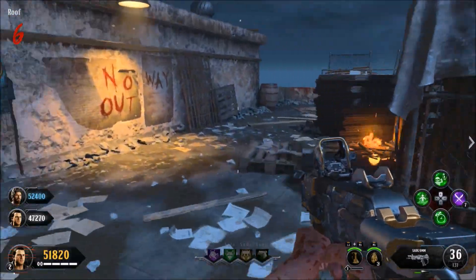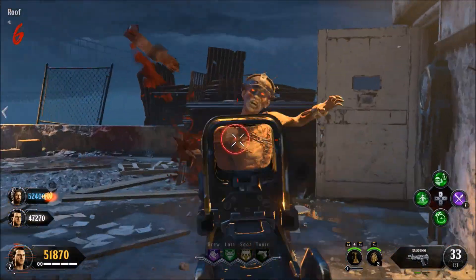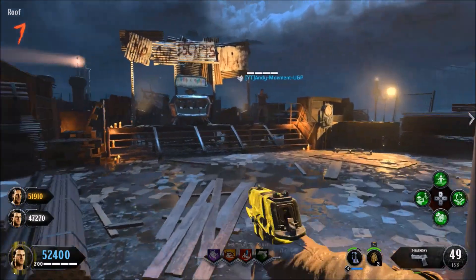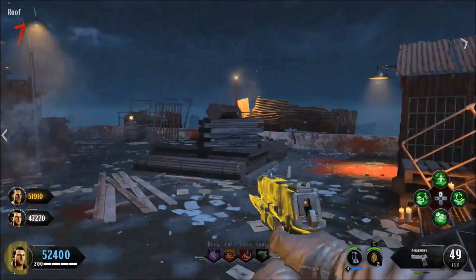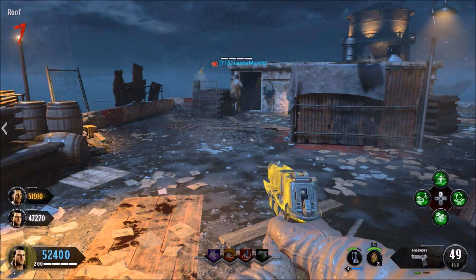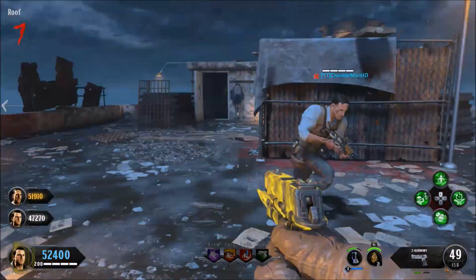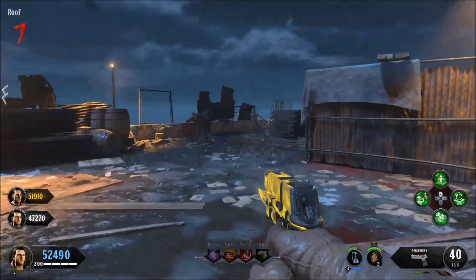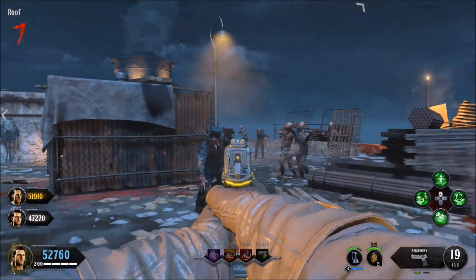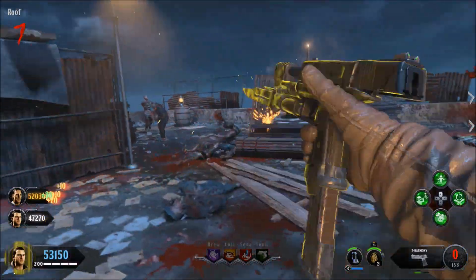You're going to instantly die and spectate your friend. Tell your friend to pass the round, and you're going to spawn back in the next game round. What that does is completely glitch out your meter bar — just like the old solo method where you used to go down and your special meter bar would be completely stuck. As you can see, every time I kill zombies I cannot fill up the special meter bar without getting a special drop. That's how you know you've timed it correctly.